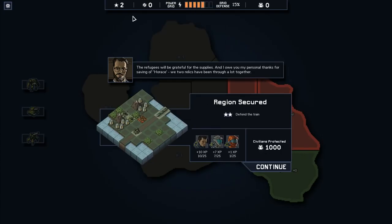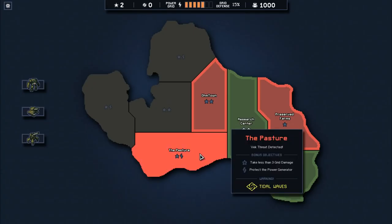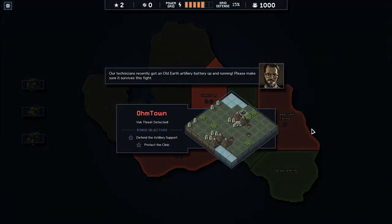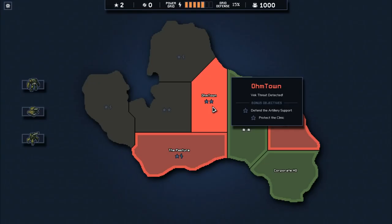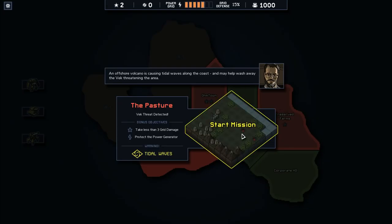We saved a thousand civilians because none of the power grid buildings got destroyed. We got two corporate reputation which we'll be able to spend later. Now we can decide to go to the pasture, with bonus objectives of taking less than three grid damage and protecting the power generator. I like the water on this map. I don't like the setup of Ohm Town as much — it's got a choke point — so I'm thinking we go to the pasture instead.